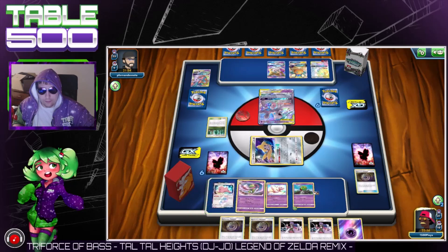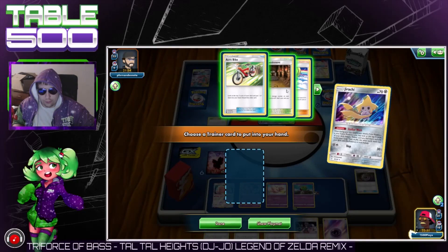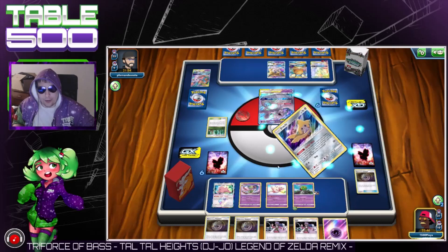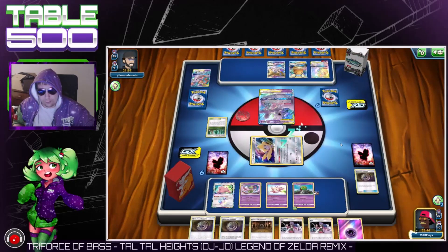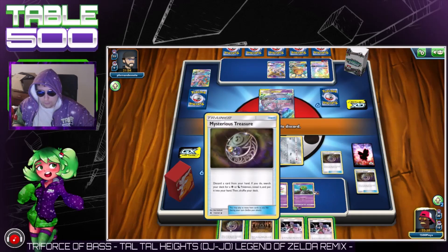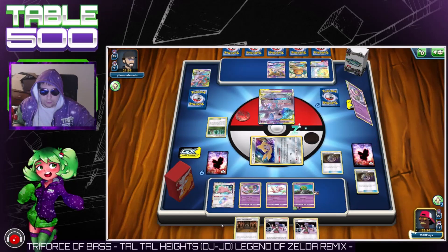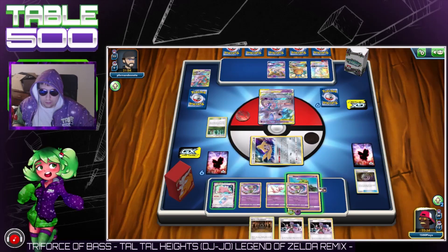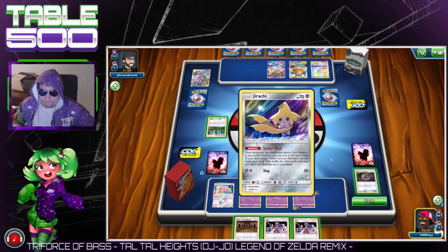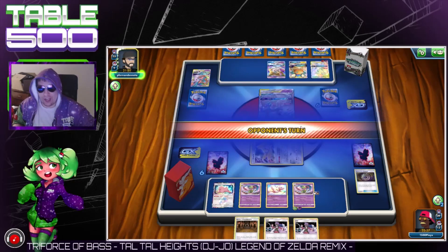It's actually a 10 out of 10 hand here. Stellar Wish — we got the Shrine and everything. No switch out allowed. We're gonna grab the Shrine but not play it because we don't need it. Drop the treasure, grab the Zatu, and pass it back — of course we're gonna stay sleeping.